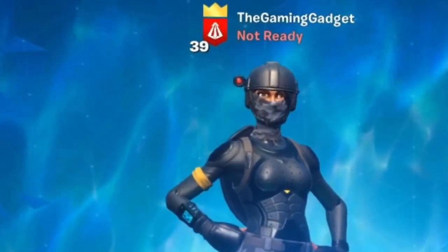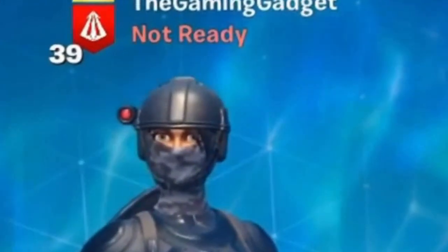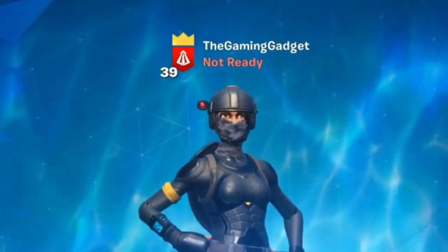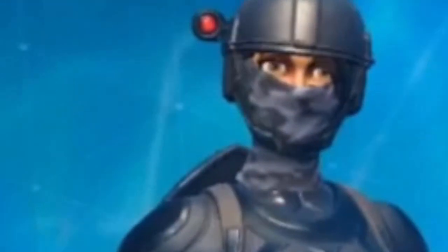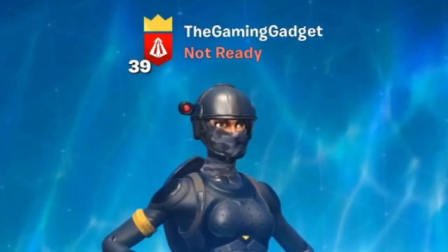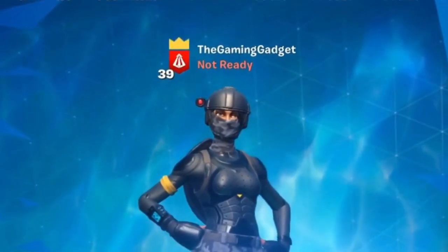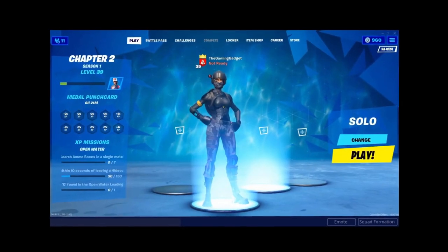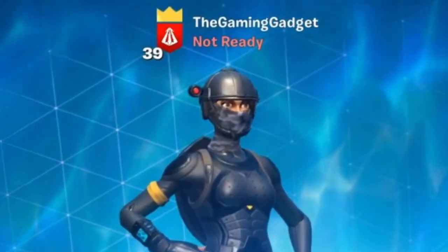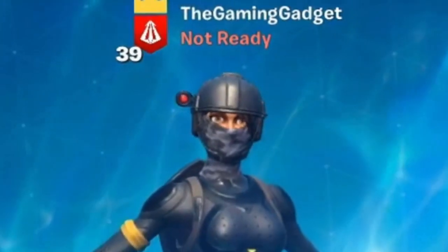Guys, today we're going to be taking on a very interesting challenge. Basically, we can only pick up grey loot. And the only way to make it better is by using Fortnite's new upgrade tables or benches — whatever you want to call them. Basically, what this means is we're going to have to pass up tons of super good loot. We're also going to have to gather loads of materials because these upgrade benches are not cheap. And lastly, this means we're going to have to make several treks across the map if these don't happen to spawn in the location that we're at that game.